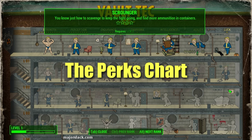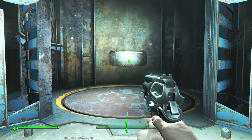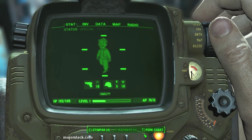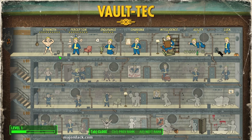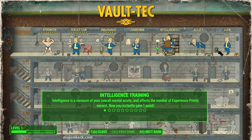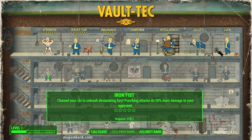And that screen is the perks chart. You access the perks chart by pressing whatever button brings up Pip-Boy and then pressing T. Here's the perks chart — here are all the perks in the game, organized according to attribute. Here are your SPECIAL attributes listed across the top: Strength, Perception, Endurance, Charisma, Intelligence, Agility, and Luck. SPECIAL.